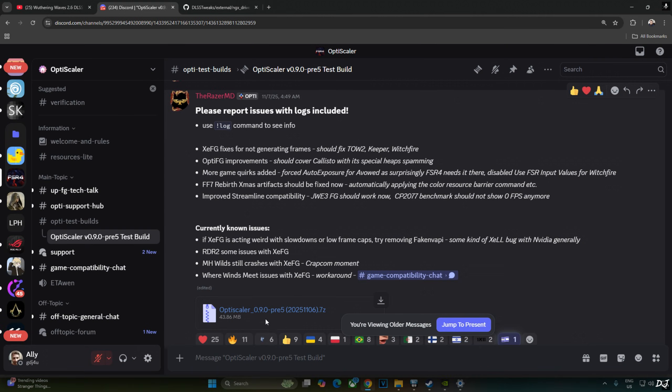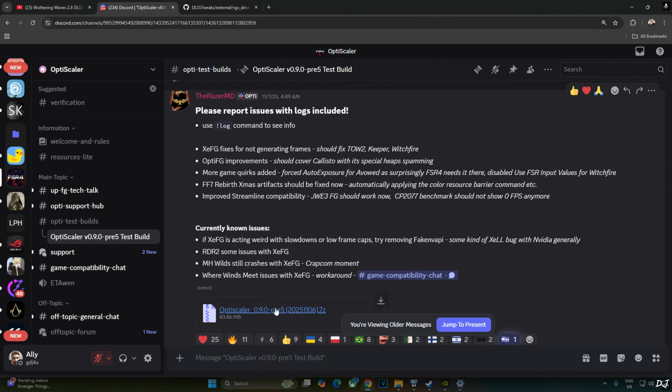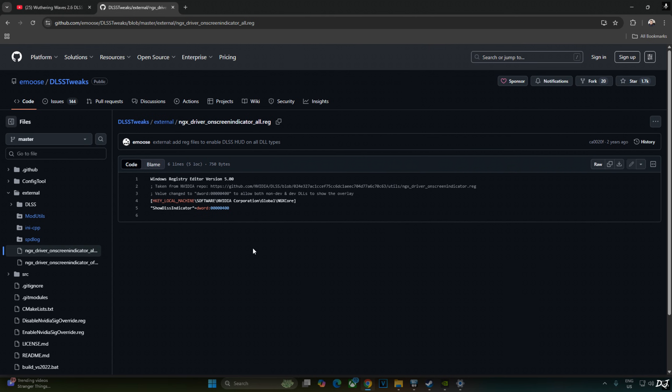I'll be using the latest PV5 build of OptiScaler mod version 0.9.20251106, available on their Discord server. I'll give the link to their Discord in the description. Click on the .7z link. The game comes with a slightly older version of DLSS 4 upscaler, so I'll use the NVIDIA app to overwrite the upscaler to version 310.3.0. We'll verify the upscaler's details using the DLSS Debug Overlay.